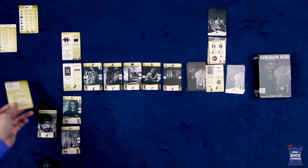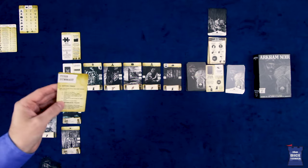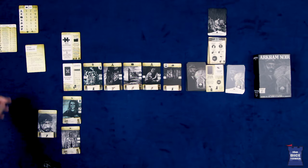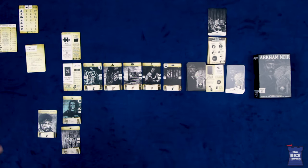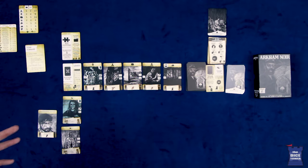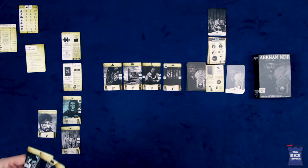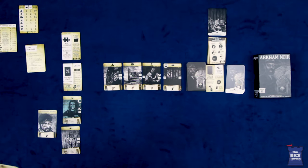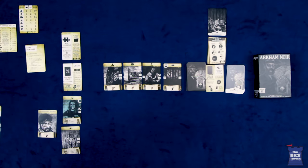The game itself is played over rounds with each round being divided into two phases: an action phase and a maintenance phase. To start the game you're going to have a hand of three cards. On your turn during the action phase, you're going to take the first card from the lead row and perform one action with it. The first thing you could do is simply take it into your hand, but you have to keep in mind you have a hand limit of three cards, so you would have to discard a card.